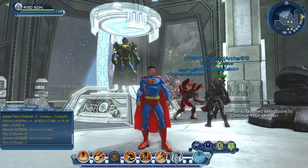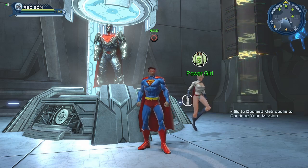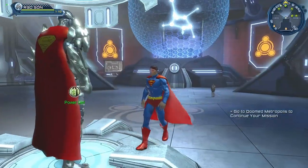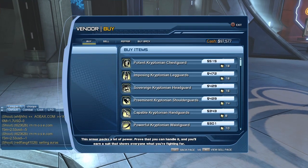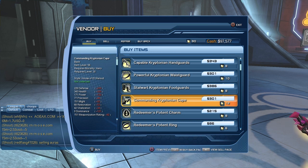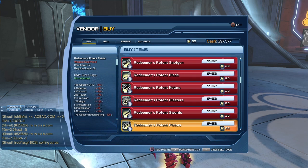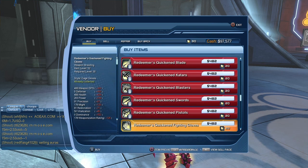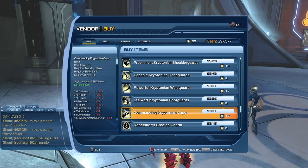Steel is the first place where you can go to get the cape. The second place you can go is Power Girl in the Watchtower. In order to purchase it from Power Girl you have to be Tier 2, so once you reach Tier 2 you can purchase it. You can see the cape again right there in the display. Same as Steel, the first version is the DPS version, it costs 12 source marks. Scrolling down you'll see the tank version, or the controller version, or the healer version depending on your role. You can purchase the cape once you reach Tier 2, which is combat rating 43 if I recall correctly.